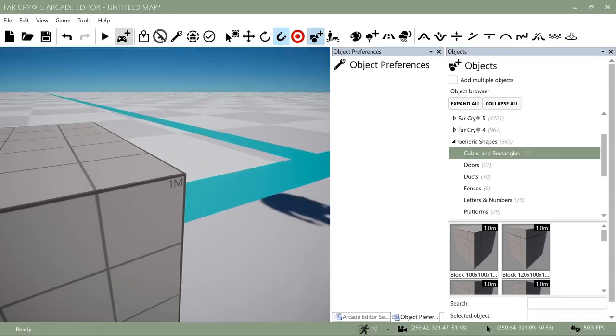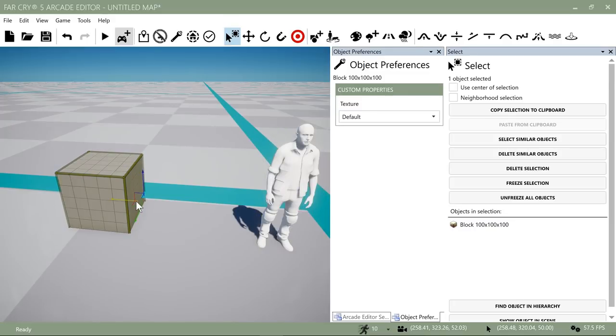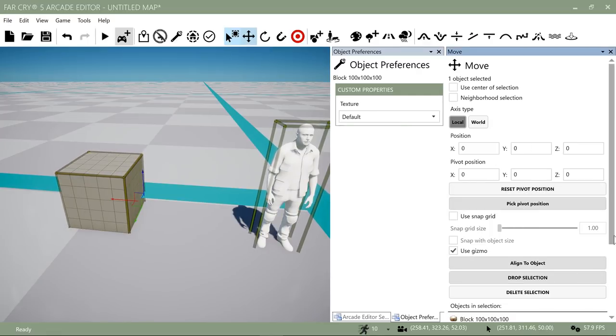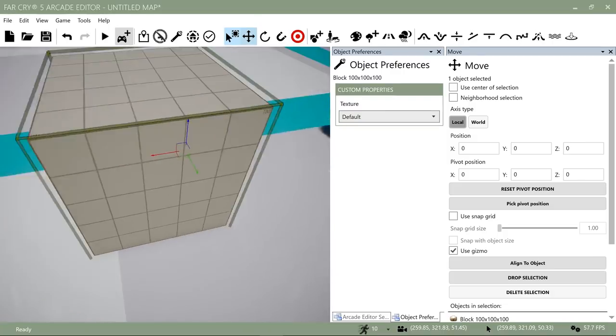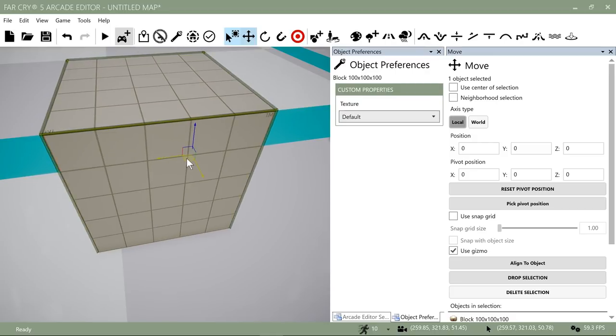We've got our cube here. We may not necessarily want it in this position, so we want to move it. Go up to the Move Objects tool or tap the 2 key. For right now I just want to move my object, so I'll grab this horizontal widget that slides it around on the ground on a horizontal plane. We are working with a three-dimensional object, so there are three dimensions to this widget.